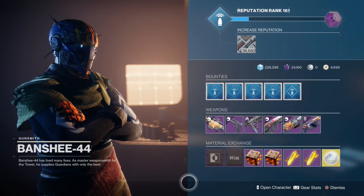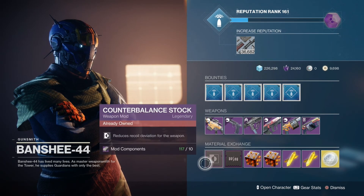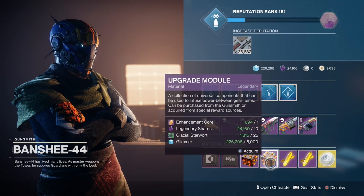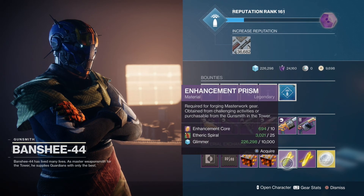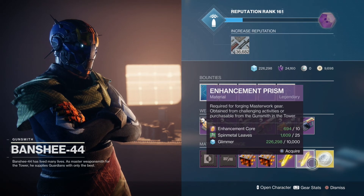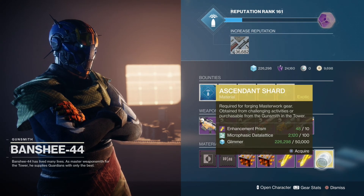From now on I'm just gonna say the perks because it's just easier than saying the full name of each weapon. Counterbalance — reduced recoil deviation for the weapon — and Minor Spec, which deals extra damage against rank and file enemies. Upgrade Module takes EDZ Currency along with Europa Currency, Tangled Shore Currency along with Cosmodrome Currency for Enhancement Prisms, and Micro-Phasic Datalattice — Nessus Currency — for Ascendant Shards.